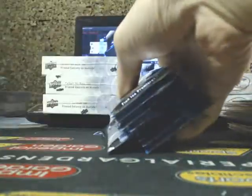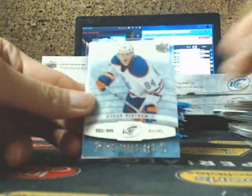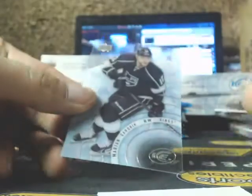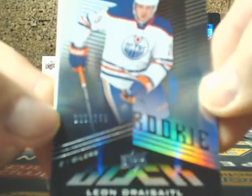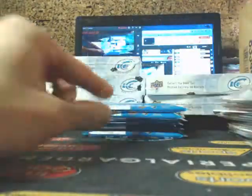We got a big decoy box going right underneath. Alex Ovechkin, Ice Premieres of Oster Cliffbomb for the Edmonton Oilers. Ryan Johansson, and Leon Draisaitl $1.99, the Oilers.